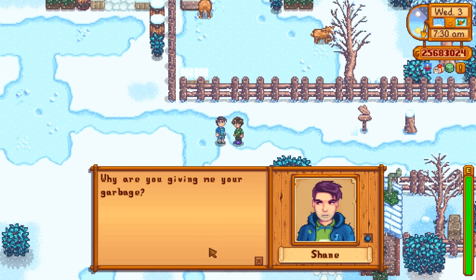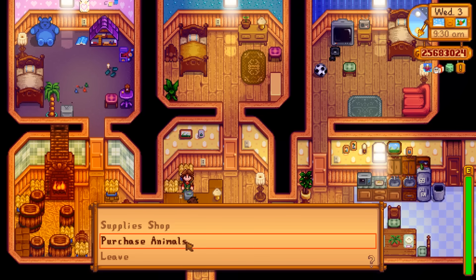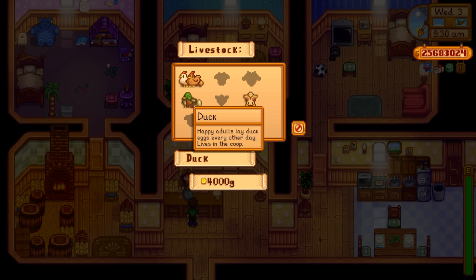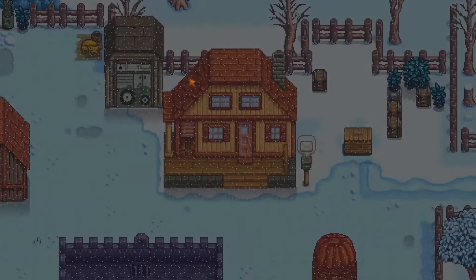After the eight-heart event with Shane, there is now a 25% chance that when you buy a chicken from Marnie it will be blue. The rest of the coop animals are: regular chickens from a small coop, ducks from the medium-sized coop, and rabbits from the big one — rabbits cost 8,000 gold. But chickens are what we're after.